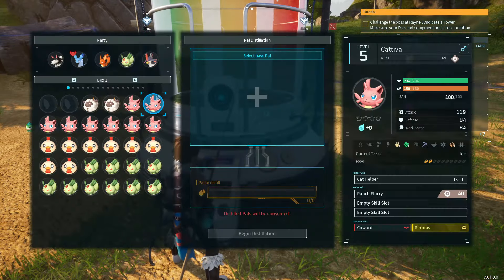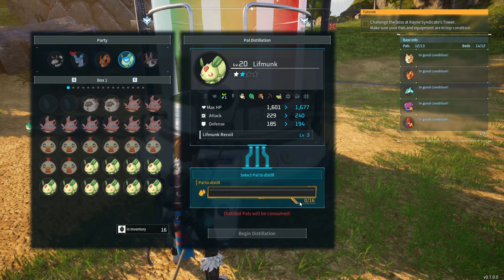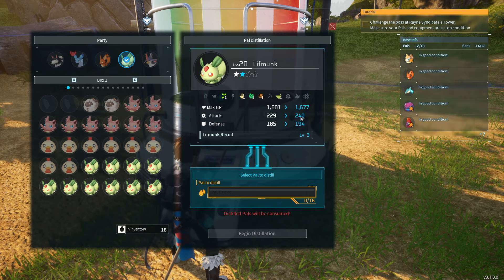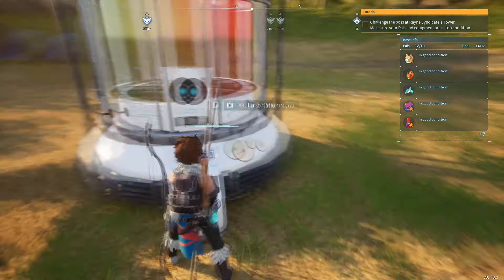I'm going to show you that now. I'm leveling up to level two, so I need 16 of the same pal to do that. I've already got that. You can see the base stats it's raising here — sometimes it also raises other stats, but not this time. I am getting the recoil up to level three though.